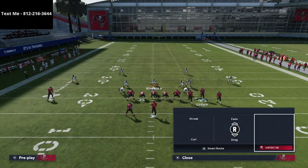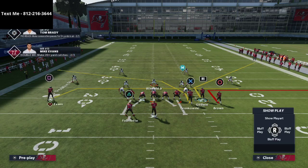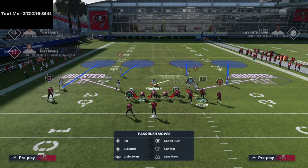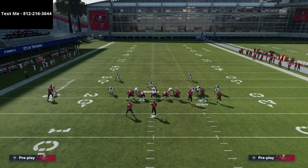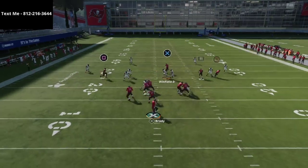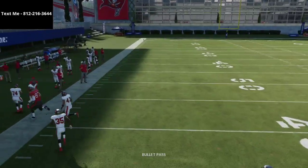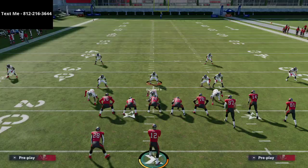One of the most popular setups from gun bunch right now is essentially a z-spot go route combination. You'll notice this defense does a really good job against it. Cover 4 show 2 with the right side turned into a cover 2, a three-rec hook, and a vertical hook on the left side — the crossing route is no longer open because the outside quarter does a really good job of playing it.